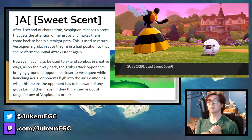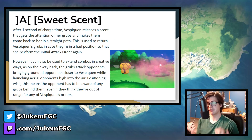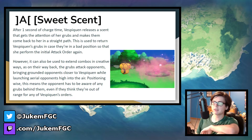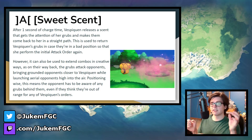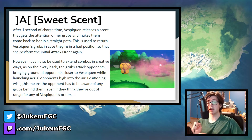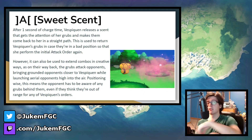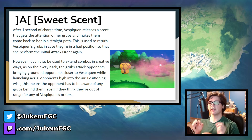For the last A move, we have Release A, Sweet Scent. This is a very quick move to charge, and for good reason — this is basically Vespiquen's way of getting rid of her grubs whenever she wants if they're in a bad position. After releasing it, she releases a scent and the grubs go straight to her in a line. The grubs going in a straight path have a hitbox which launches the opponent toward Vespiquen. On air hits it launches them high into the air toward Vespiquen. So while you do get rid of your grubs, this can extend combos or catch the opponent off guard when they're between the grubs and Vespiquen. Of course, if the opponent blocks it, you lose your grubs and have to redo them. It's a simple but effective move to reposition grubs or catch the opponent off guard when they think they're safe.